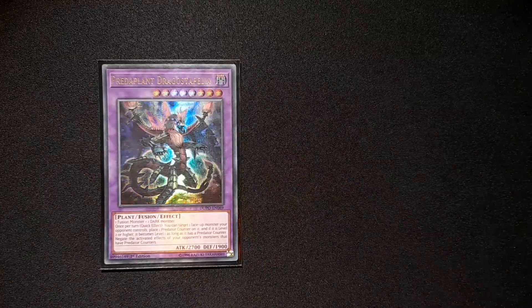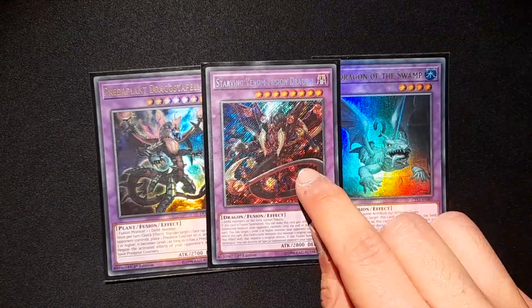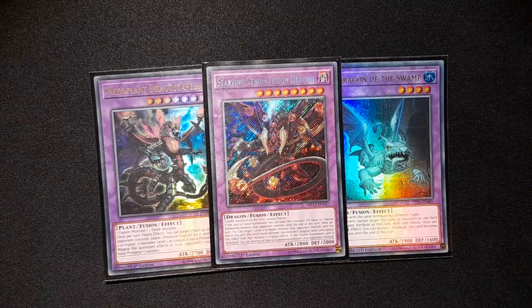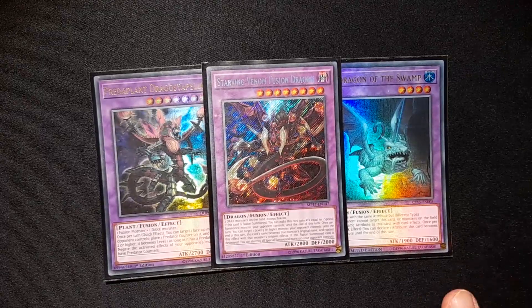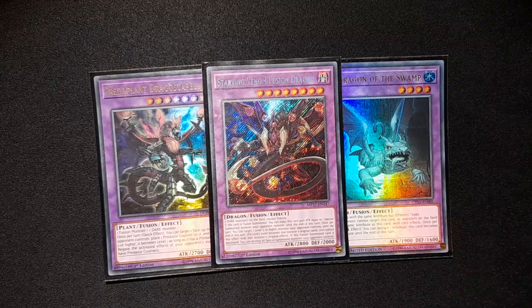Next up, the Super Poly targets: one Dracostapelia, one Mudragon, and of course Starving Venom Fusion Dragon. Pretty straightforward. Dracostapelia requires Dark and Fusion monsters. Mudragon requires Darks. Starving Venom is the most flexible, requiring monsters of the same attribute but different type — it's the one you make most often nowadays. Starving Venom actually won me the game a couple of times.